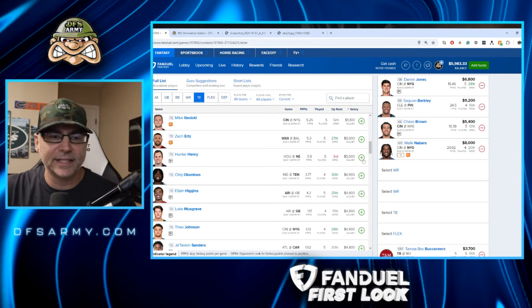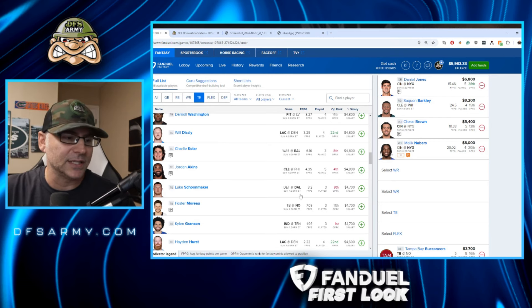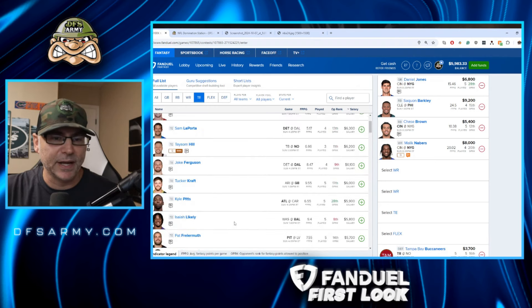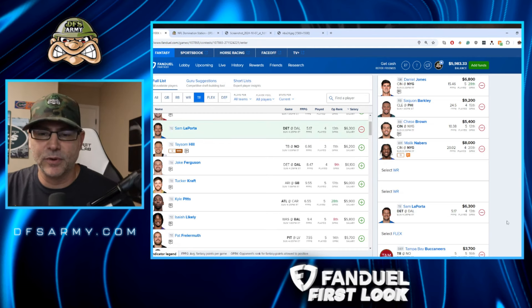Hunter Henry — with Drake May coming in as quarterback for the Patriots, younger quarterbacks tend to throw more to the tight end position. Zach Ertz has come close to some big plays this year; it's a good spot for him at 5K if we really need to save money. Theo Johnson — meh. Charlie Kohler — no, we're not chasing that. If we're really desperate, going all the way down to Zach Ertz or Hunter Henry works. But for this lineup, let's go Trey McBride at $6,500 — he's getting targets every single week. We'll roll with McBride in a good matchup against an opponent bleeding points to the tight end position.